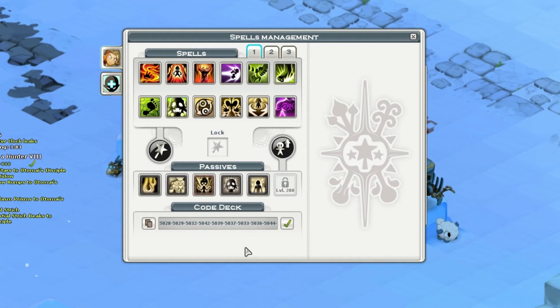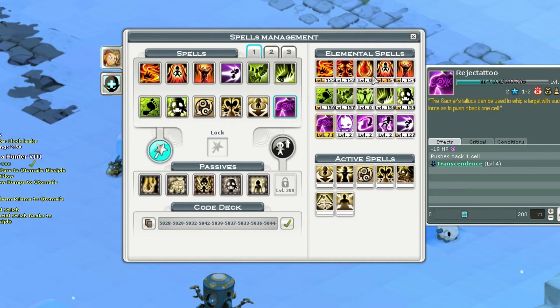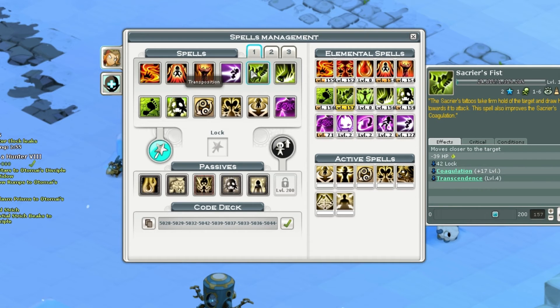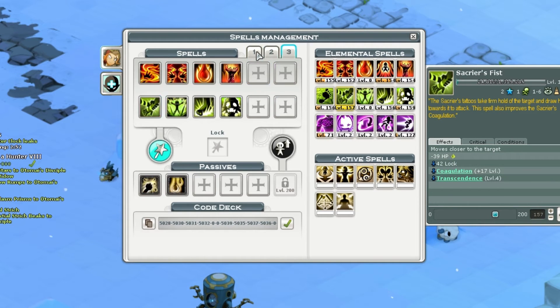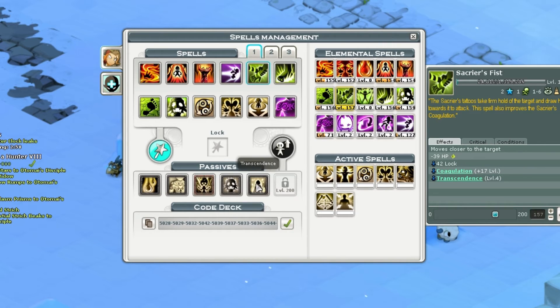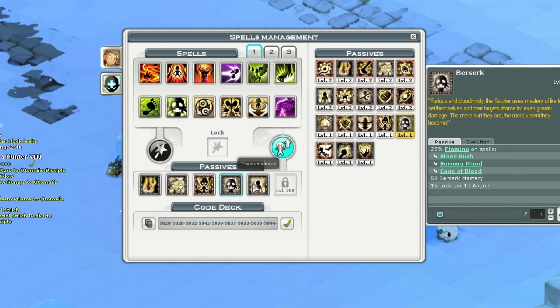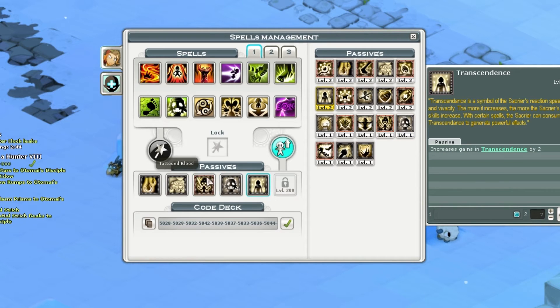Next is the spells window, shortcut S. This will show you all the spells. You can click on them to read information, equip them, and make three separate decks — I'll get into that in another video. You also have passives, which are abilities and additional skills that are always active.